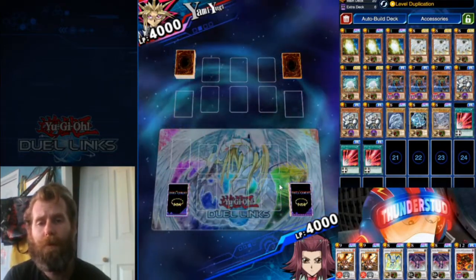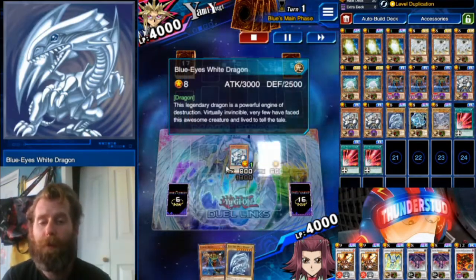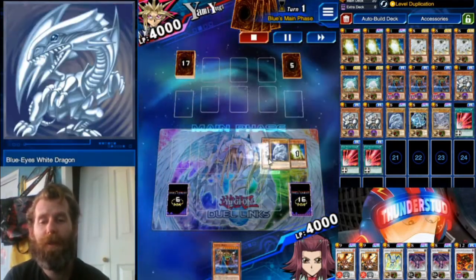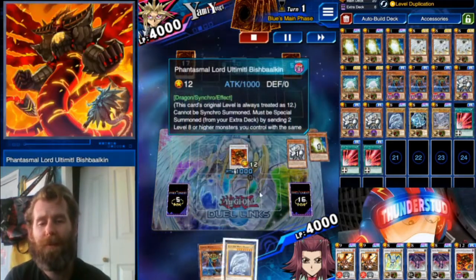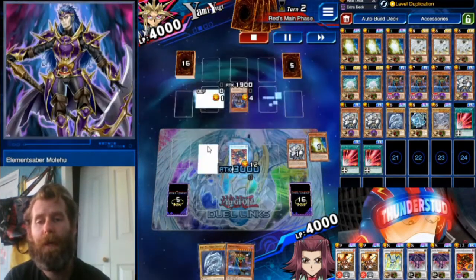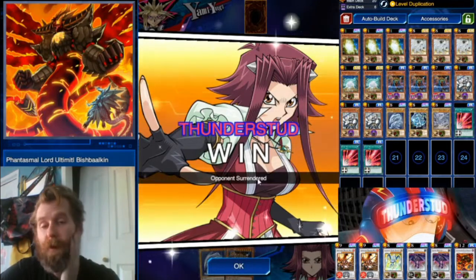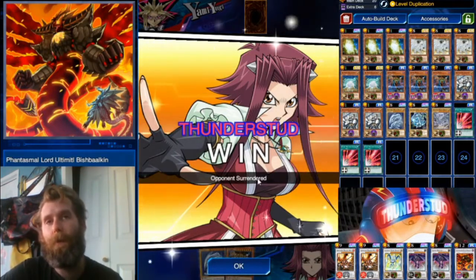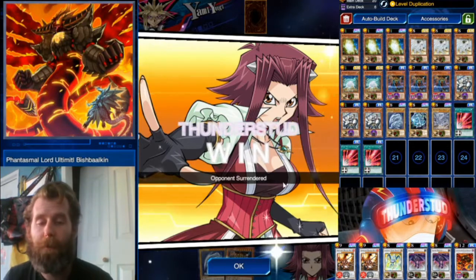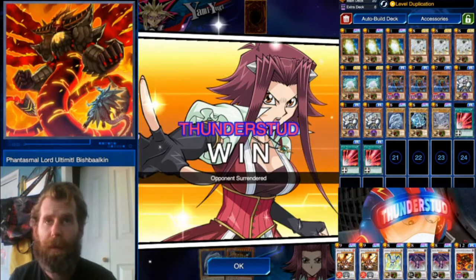Here we are facing Yami Yugi going first — we're focusing on the stall element. We have a level eight monster with Cosmo Brain and with Protector Blue, two different ways to get to it. We Level Dupe our Protector of Blue, Stone of Ancients brings out Blue Eyes — that's our boy. We keep a live Cosmo Brain and wait. Opponent is Elemental Sabers. We activate Phantasmal Lord's effect and he immediately scoops — because once they realize they won't have any monster zones to work with, with really mixed up zones, they usually scoop. Especially in the King of Games bracket, once people see your tokens and don't have an immediate out, they're generally done.